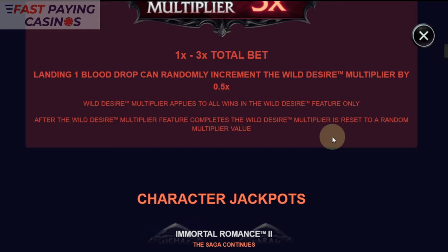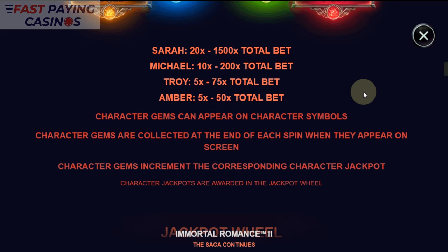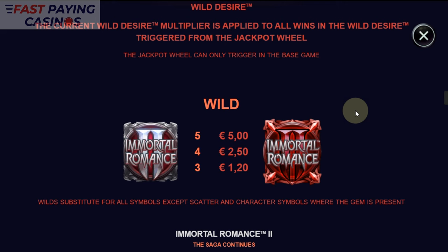Character Jackpots are times-bet based — they look like static jackpots but there's a little progressiveness to it. Character Gems increase their jackpots and they're awarded in the jackpot wheel. The jackpot wheel triggers randomly when gems are collected, and gives you one of the character jackpots or a Wild Desire.